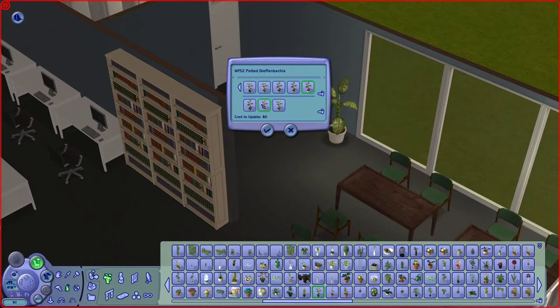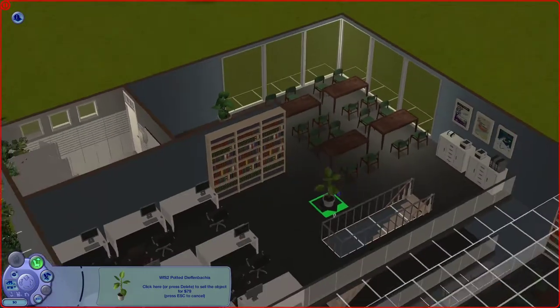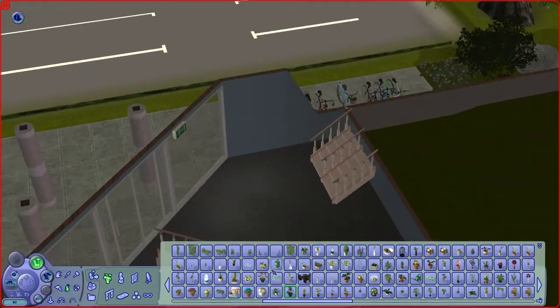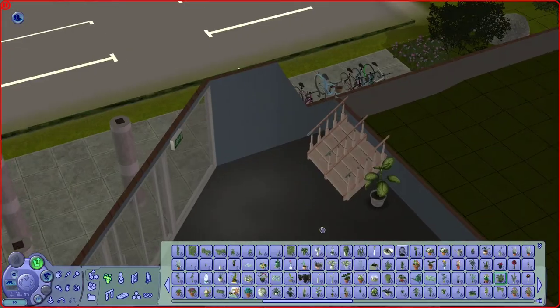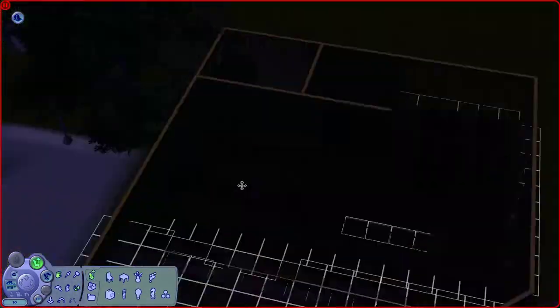I added quite a lot of plants in different spaces to fill out the space and make it look a little more alive and a little less sterile. We have some on every floor, and they look really good together with the clean textures and the wood.